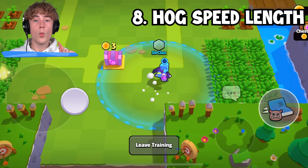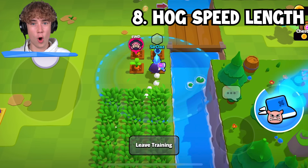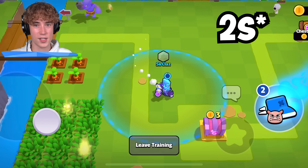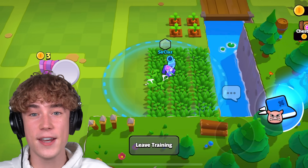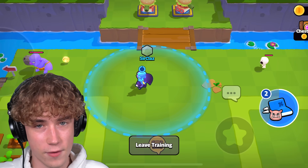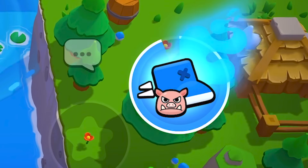An important fact: once you leave the grass area, the Hog Rider's speed boost — without you having to use your own speed boost — will actually last for three seconds. After three seconds, you'll then have to either find new grass to sprint again or start using your sprint button yourself. And in those three seconds, your sprint will actually recharge.